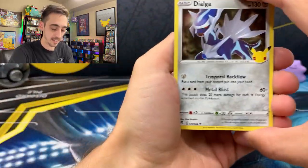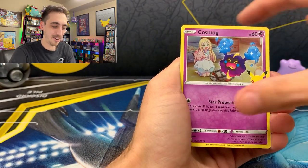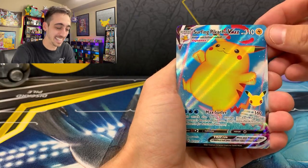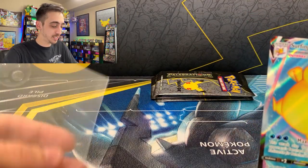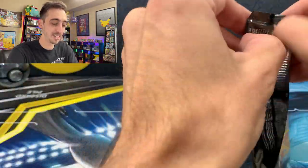Next pack: Dialga, Cosmog, and Surfing Pikachu VMAX. I still need to hit the Flying Pikachu VMAX. Let's drop the Surfing Pikachu into a sleeve. Never get tired of pulling those full art Pikachus.